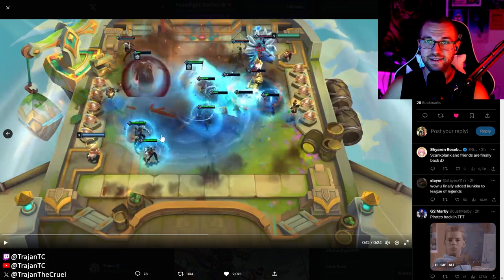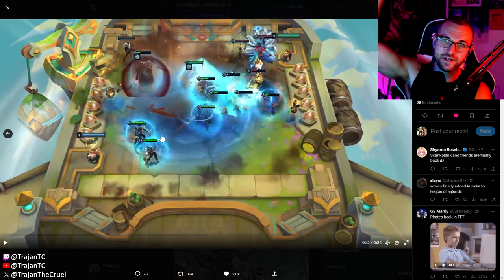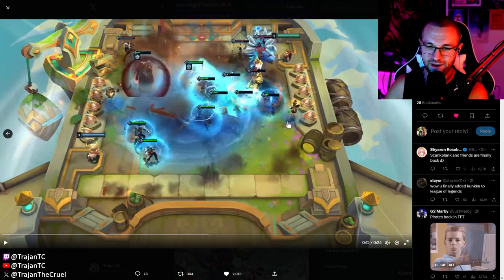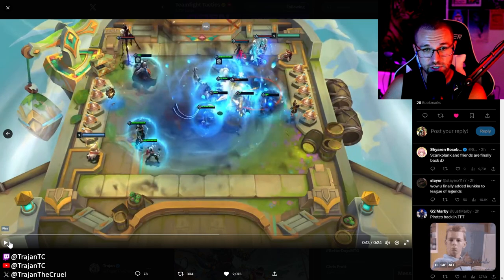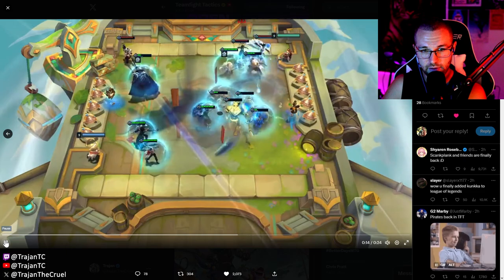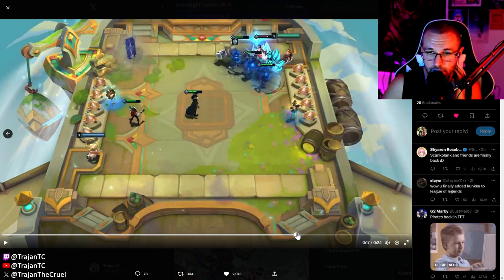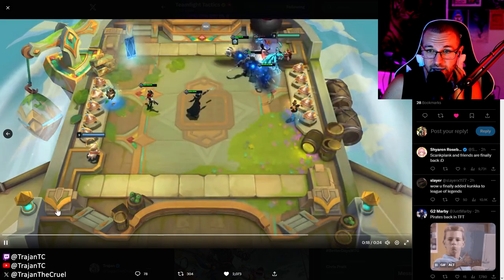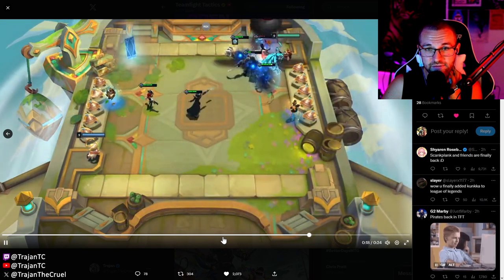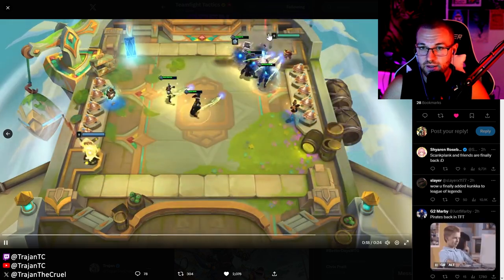This reminds me of the Dota Auto Chess pirate captain who would put his sword in the air and summon a ghost ship — that was the most broken forecost in that game. Now watch MF at the end — I think she resets her targeting. She casts on Jhin, the Make It Rain comes down, and then it moves over. Jhin dies and it retargets. You can see the Make It Rain relocating — that's not just the Bilgewater bombs, those are smaller particles. Her targeting is fixed!